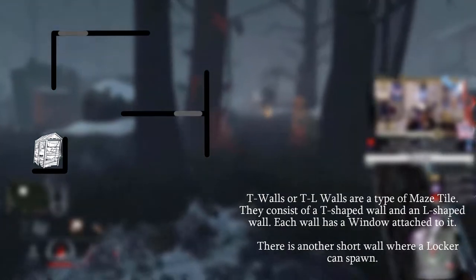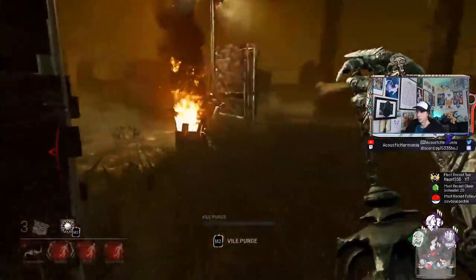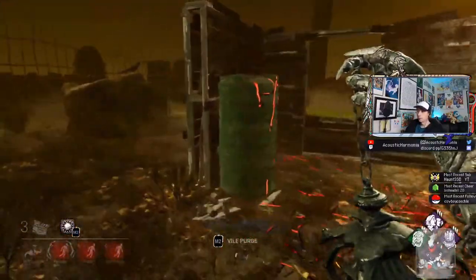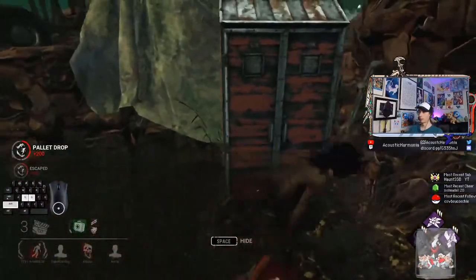A T-Wall is one where there is one wall in the shape of a T, and another one in the shape of an L. Sometimes I'll call them T-Wall-L-Wall, as is the proper term, but the shorter thing to say is just T-Walls. Both of these walls have windows. This is the only maze tile that can spawn that does not have a pallet.